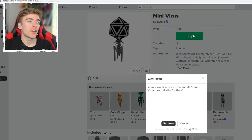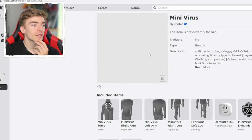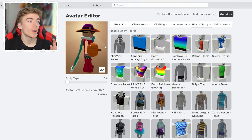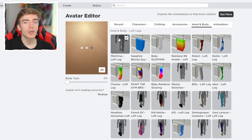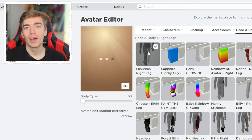Next, we need the Mini Virus. This bundle is completely free, and this thing looks absolutely even smaller. You need to go to your torso and equip the Mini Virus torso. Then go to your left leg and equip the legs, and you also have to do it for your right leg or it won't work.